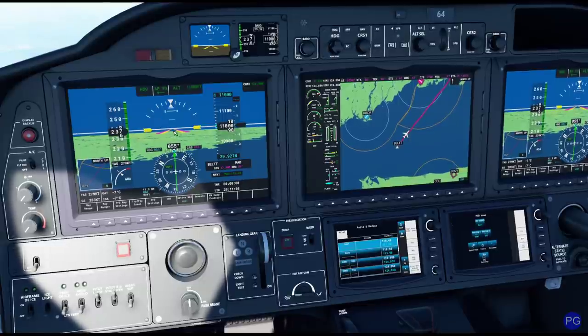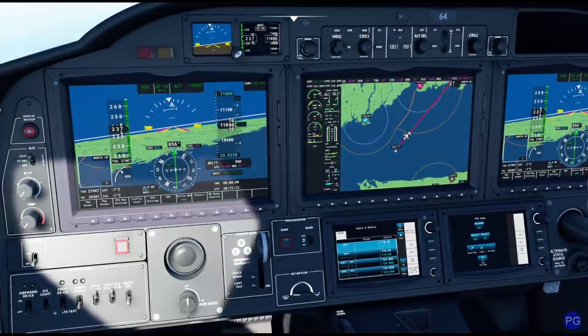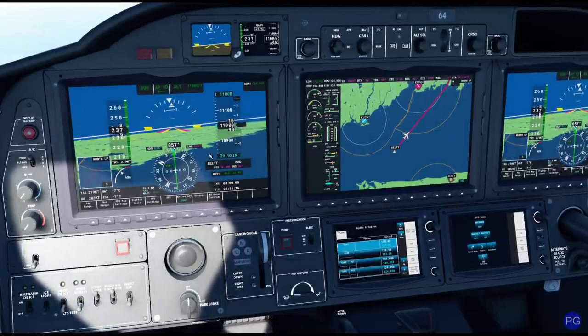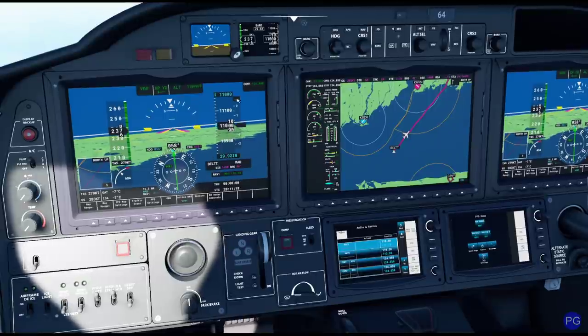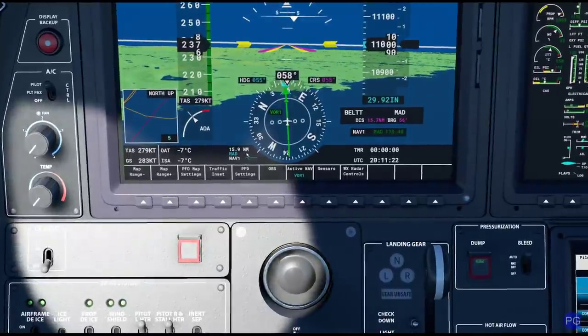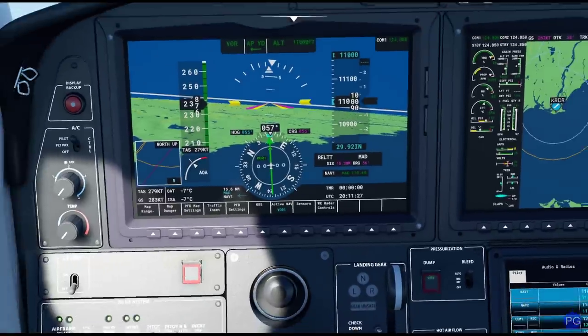Notice that VOR, while pretty accurate, is not perfect. Let me flip on navigation mode — we're tracking that VOR and you can see it has knocked us ever so slightly off course, but it's still more than close enough for what we're trying to do. If we want to figure out how close Madison is, remember how we set up the bearing earlier? We can see we're about 16 nautical miles away from it.